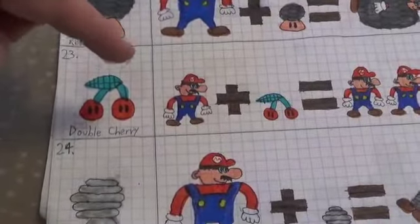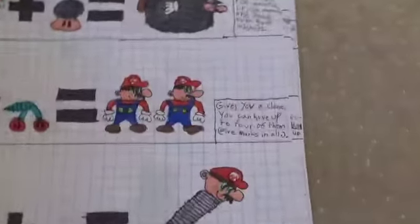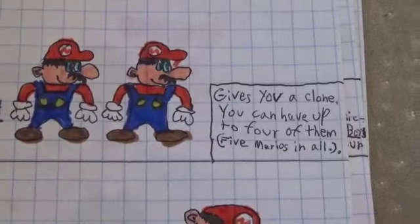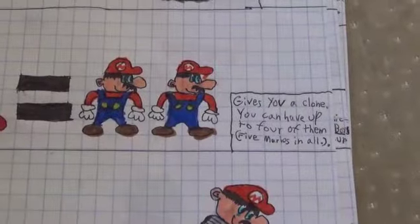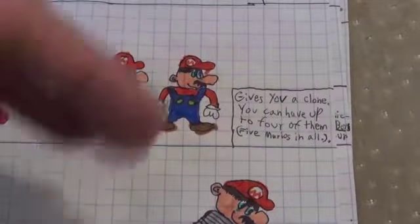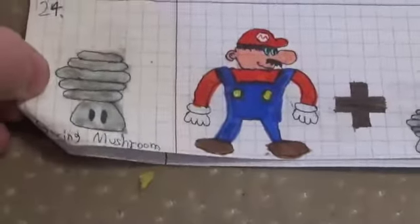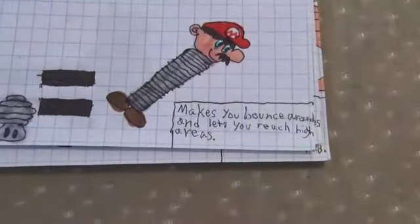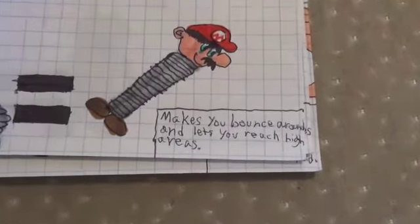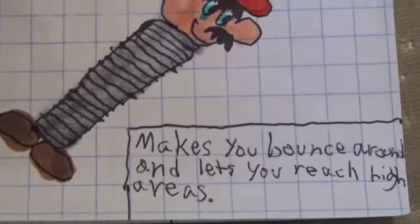This might be one of my favorite power-ups in the whole Mario series — it's called the Double Cherry. Gives you a clone; you can have up to four of them, so five Marios in all. The fact of playing as a bunch of Marios at once is pretty cool. Spring Mushroom makes you bounce around and lets you reach high areas.